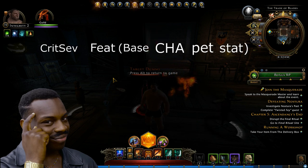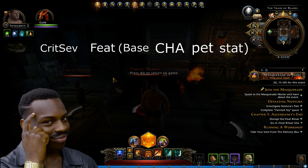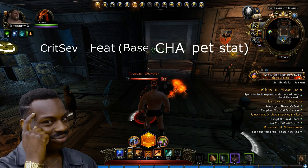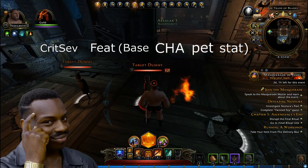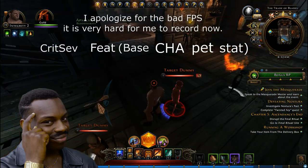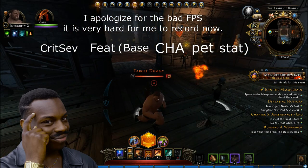Before I jump into the numbers, I just want to explain a little bit about combat advantage. When you have combat advantage your damage is going to increase against the enemy — but by how much? That's what we're going to be trying to explain. Combat advantage is indicated by a purple indicator under the enemy, and there are different ways you can obtain combat advantage: either positionally or through some type of skill, like the Guardian Fighter's mark.